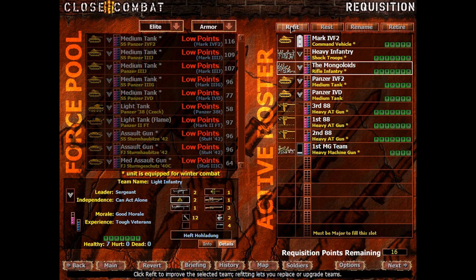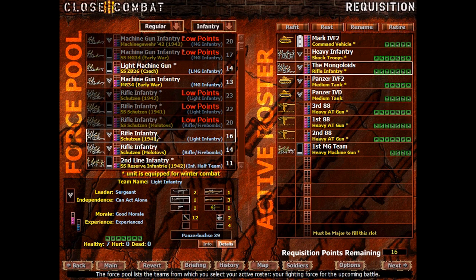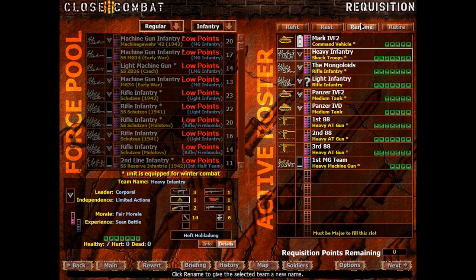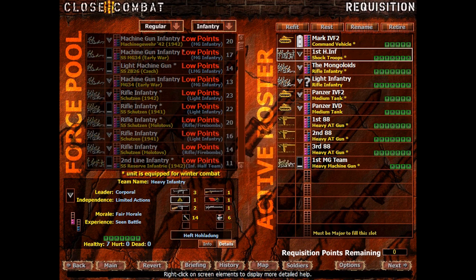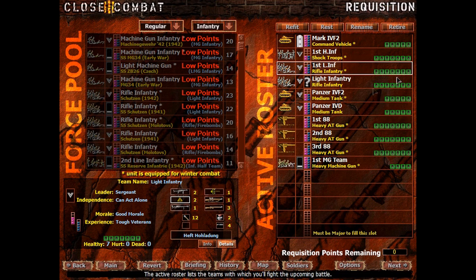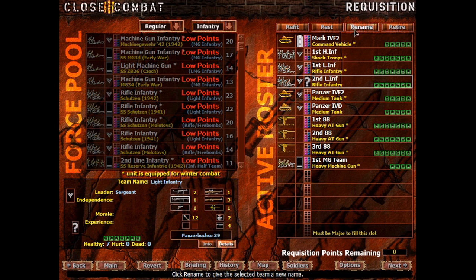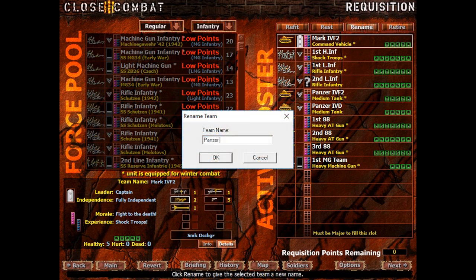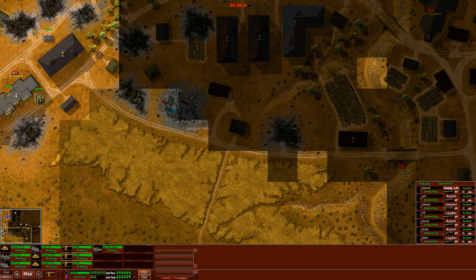We're going to rename the units. We're going to call this 1st Heavy Inf, short for Heavy Infantry. It's going to be 1st L Inf for 1st Light Infantry, and 2nd L Inf for 2nd Light Infantry. We're also going to rename the command tank to Panzer IV F2. And that's about all we can do - we don't have any more points left.